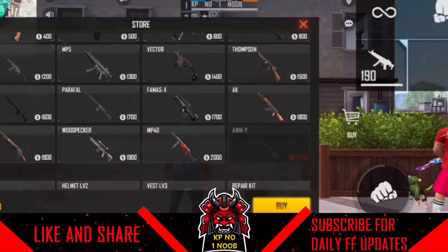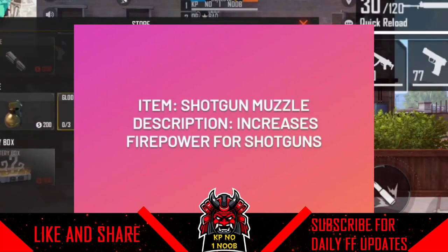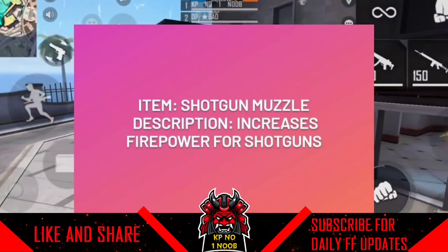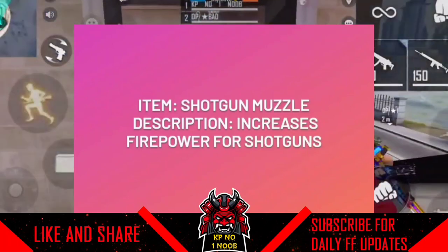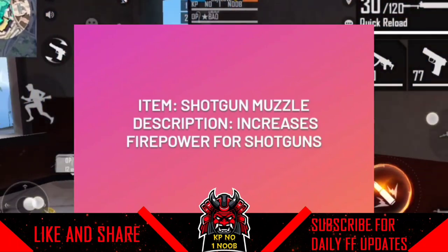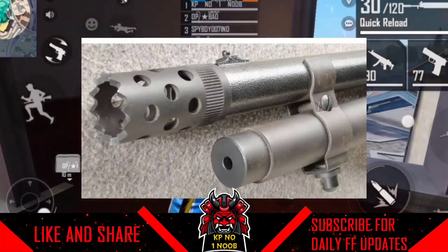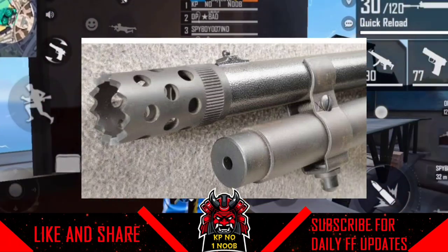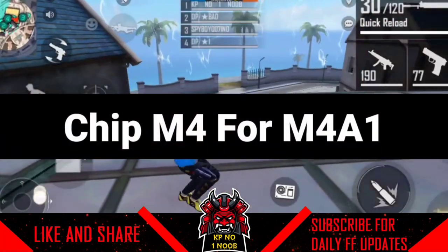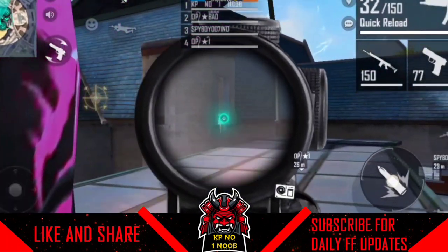The first thing is the shotgun — the first thing that you have to do involves the shotgun. If you have any muzzle, you can increase the fire power of the gun. You can see that the muzzle range is increased. But the muzzle range is attached to the shotgun.